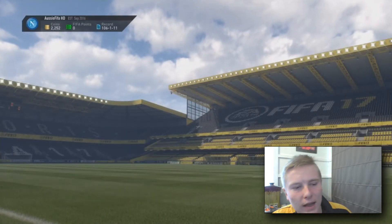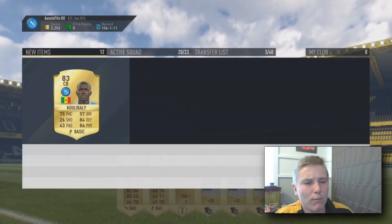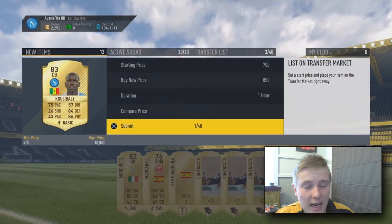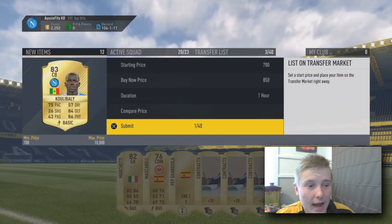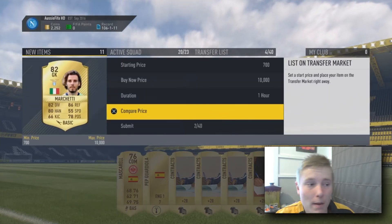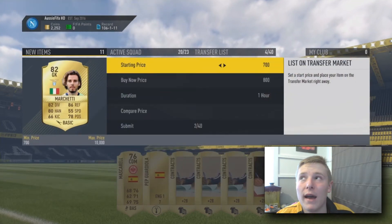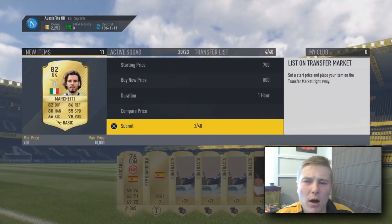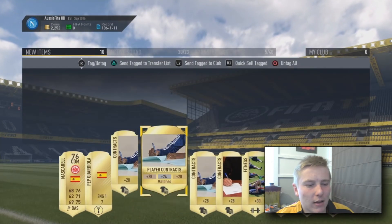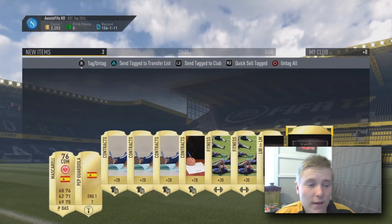As you see we get ourselves Koulibaly, an 83 rated centre back from Napoli. The 83 rated players were going for around 2,000 to 4,000 coins mid-year, now they're only going for around 850. Just goes to show how much this market has dropped. I even remember the 82 rated players were going for quite a lot when an SBC required 82 rated players - they were worth a lot. But now FIFA 17 is dead.